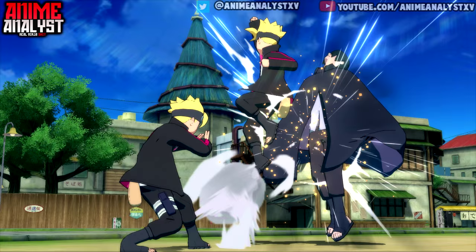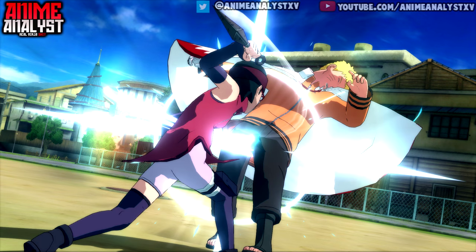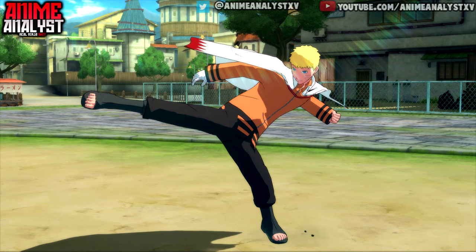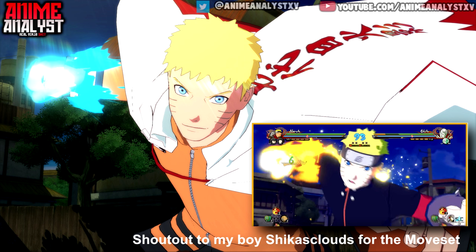Looking at these screenshots — pretty dope just seeing the costumes in effect. We got Boruto throwing the vanishing ball Rasengan that he did in the movie, we got Sasuke fighting Hokage Naruto, Hokage Naruto doing Rasengan. They actually changed up a little bit of the stuff that happens when you change the costume to Hokage Naruto — in the last they made the fist orange with Kurama chakra, but in this screenshot the fist is blue.